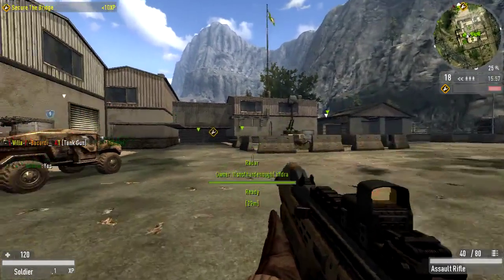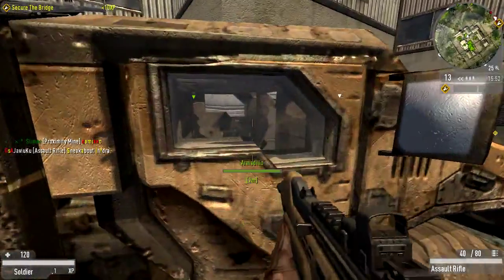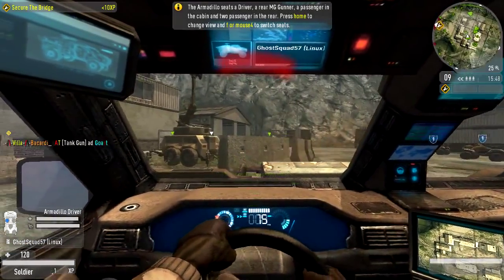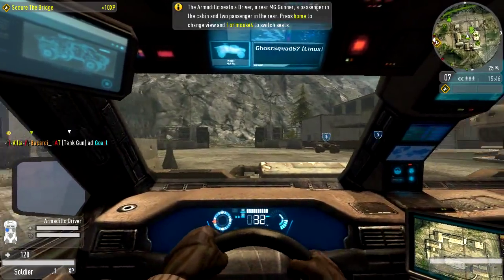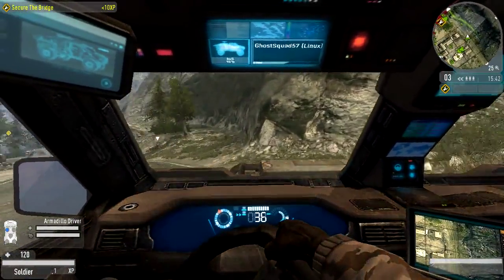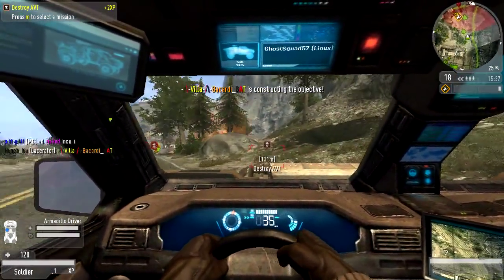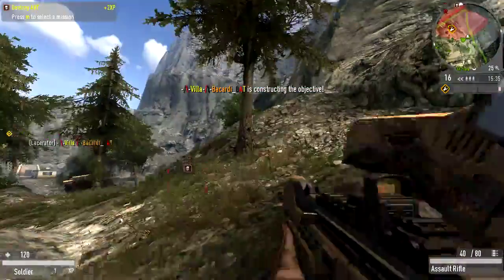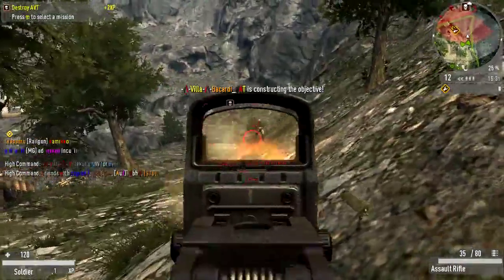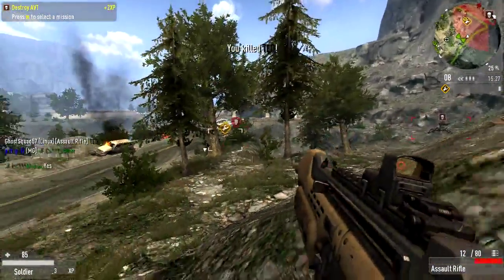And there we go. There's a lot of vehicles in this game. I just run up to this vehicle, press G, and I'm actually driving it from a first-person perspective. This game plays a lot like the Battlefield series — in fact, you'll see a lot of things that are very much like Battlefield. Got to be careful, because there's actually friendly fire in this game, so you don't want to run over your teammates. Now I'm going to hop out on foot and kill some enemies. You can aim down your sights, which is a pretty nice feature.